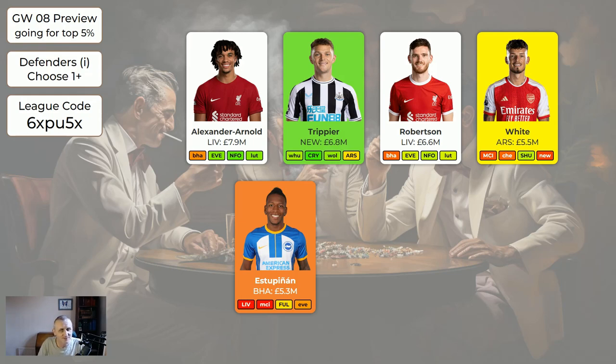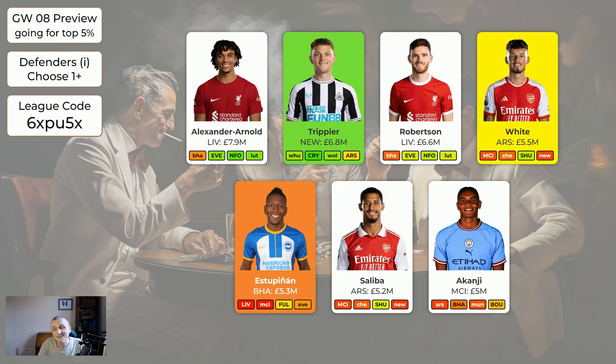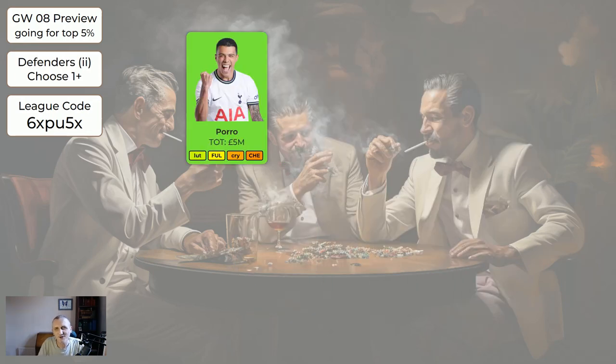When Estupinan is back in maybe four weeks time, he's probably going to be popular and go back up in price, but he is going to be taking up one of your defender slots. Saliba is all right but not a good fixture this week. Akanji - Man City are coming up to a bad set of fixtures. Trippier, White is a new entry. I'd understand a lot of you wouldn't want to buy White because he is quite expensive, but Trippier is very good to buy.